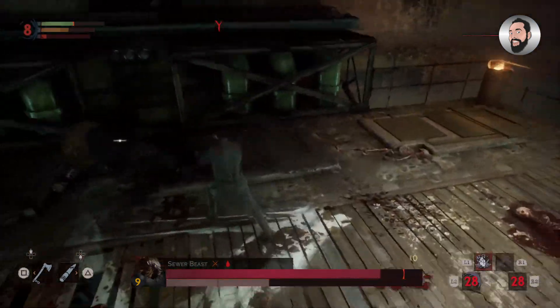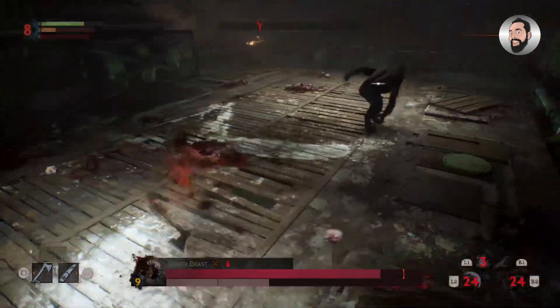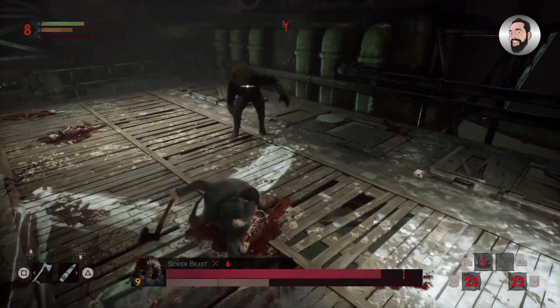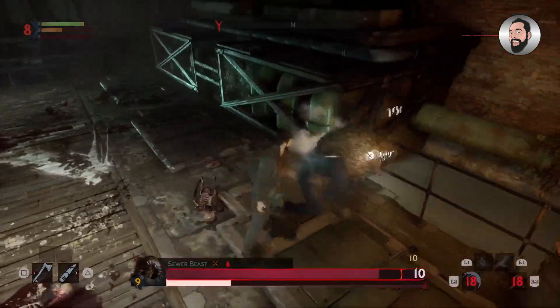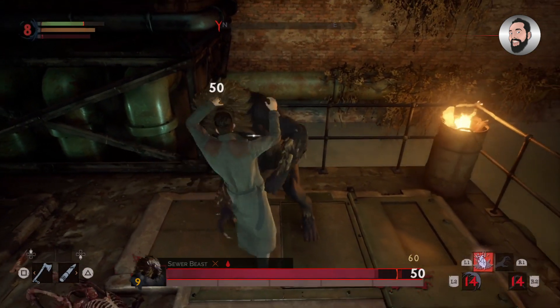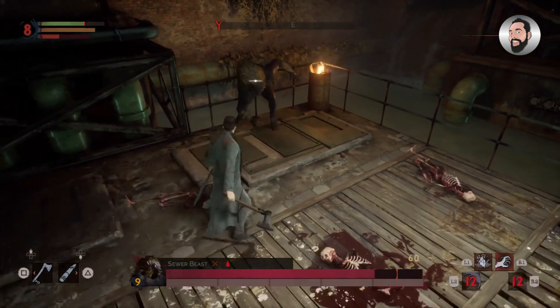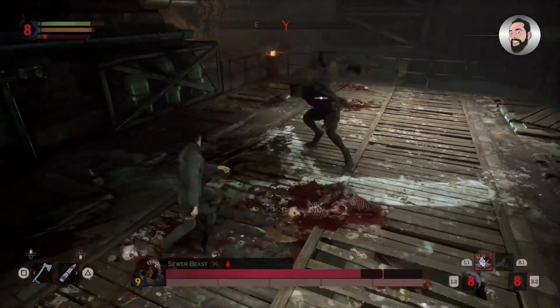I'm using the hatchet because it's quite fast, but any relatively fast weapon you have will work. If you're using a two-handed weapon or something heavier, you may find it's a little too slow and you'll get interrupted. So just check the stamina and speed of your weapon before you encounter this particular monster.